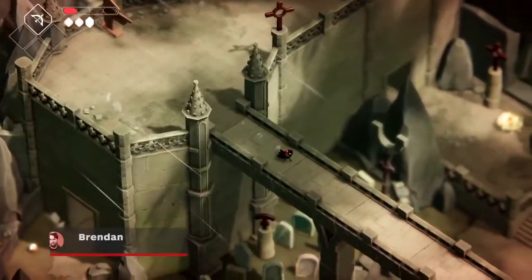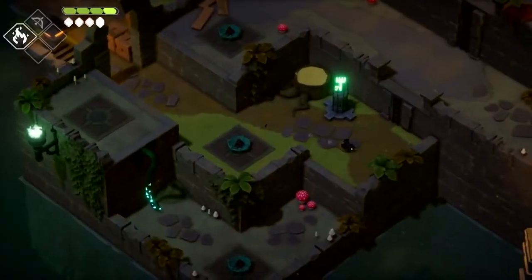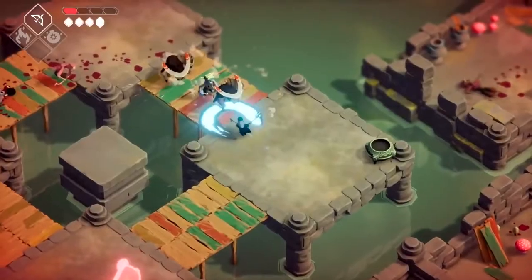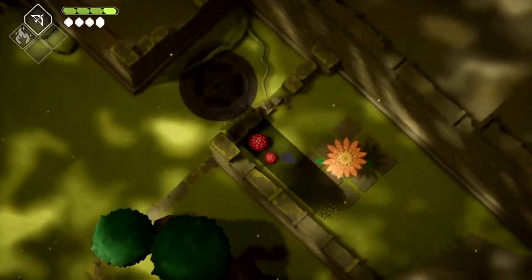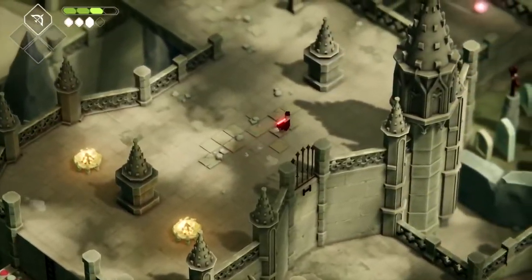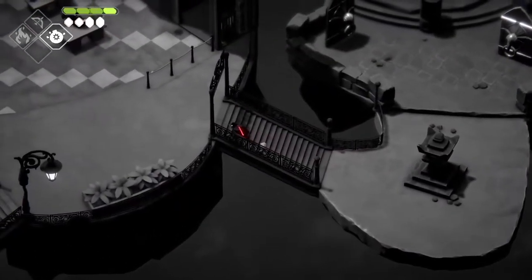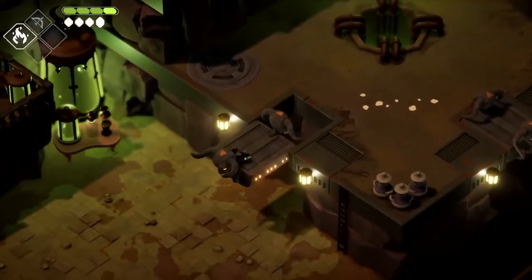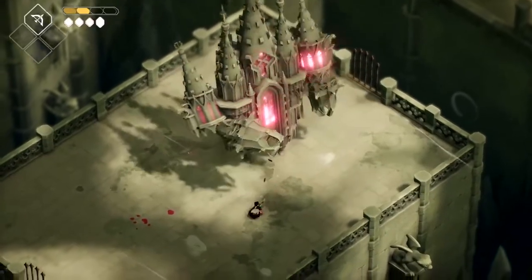If Death's Door were applying for the role of an essential top-down action-adventure, it would have quite an impressive resume, with its Zelda-like exploration and dungeon puzzles, engaging fast-paced combat, and levels that are brimming with irresistible secrets. All of this is wrapped up in a world that definitely walks the line between somber and charming. Its varied yet muted areas are full of quiet melancholy, creating a sense of wonder and mystery that proves hard to resist uncovering every last hidden path on your way to reap some souls.